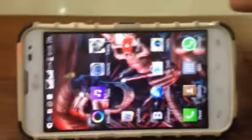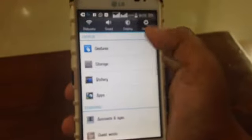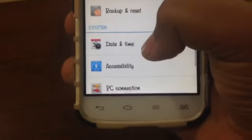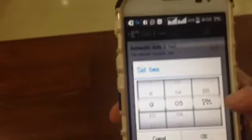Go back and go into the settings. Come here and we'll change the date and time. Come here and change the time — you can just increase it by one hour.